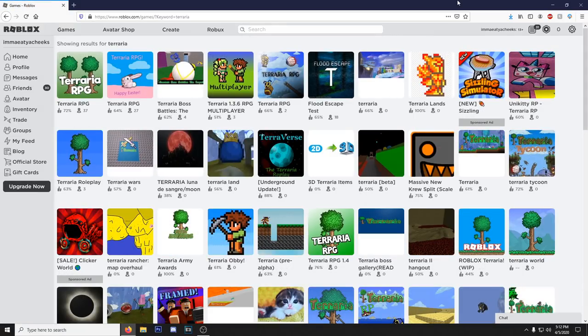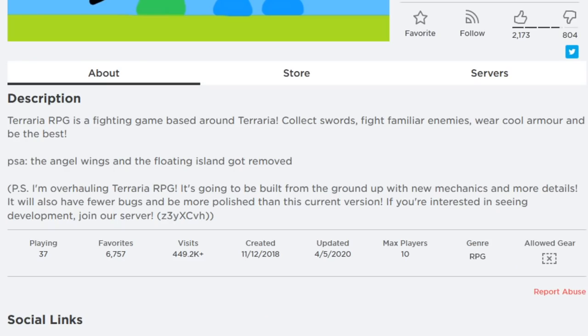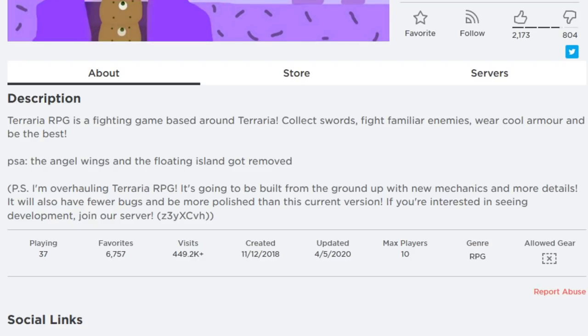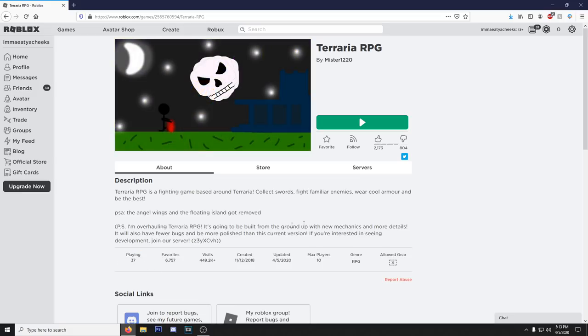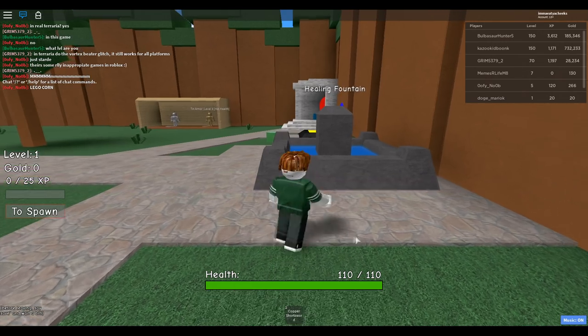We got a lot - surprisingly a lot. Let's start with the highest one: Terraria RPG. It says 'Terraria RPG is a fighting game based around Terraria - collect swords, fight familiar enemies, wear cool armor and be the best.' Also mentions angel wings got removed and they're overhauling it. Max players is 10 but it shows 37 players, so I guess there are multiple servers. Let's hop in - I can hear the beautiful music playing!